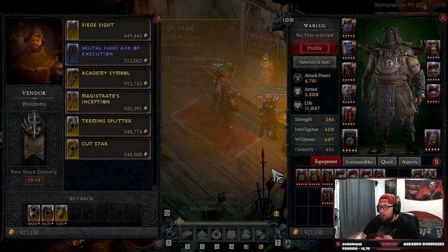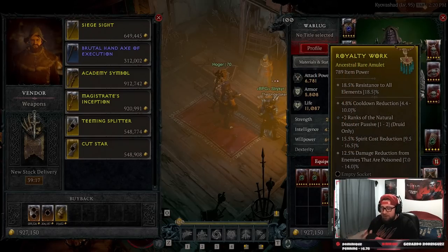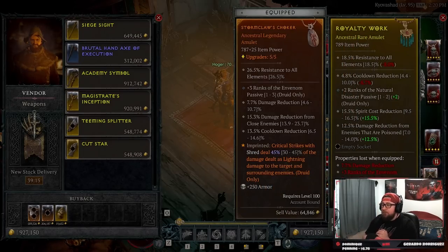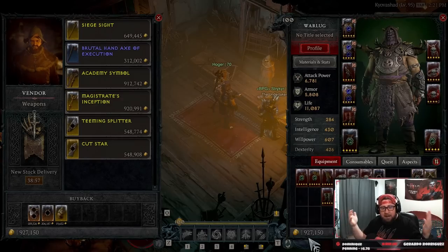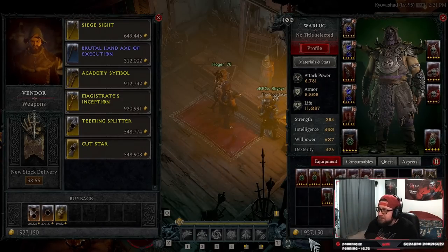For example, we have one that we just found. I have an amulet I'm really looking forward to finding — I need to re-roll the natural disaster passive and I need toxic claws. The rest of the stats are fantastic with cool down, spirit costs, and damage reduction. However, re-rolling stats on gear can be expensive. I have less than a million gold because I've spent so much money re-rolling all of my stats.